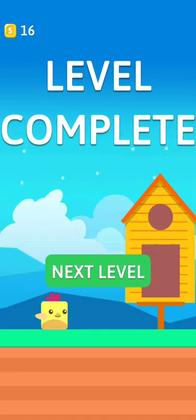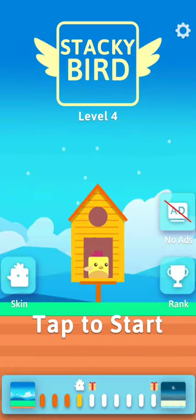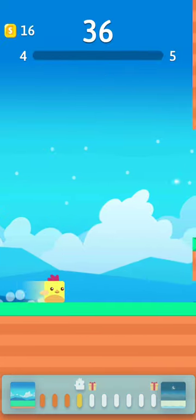The square bird is on a mission to fly to new lands, to build up a long chain of eggs and flap around obstacles to reach new levels and locations, with beautiful bird houses for you to climb.